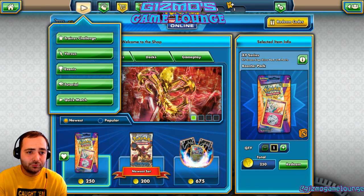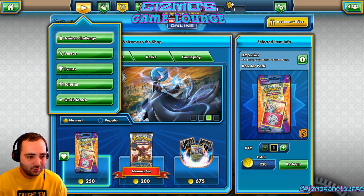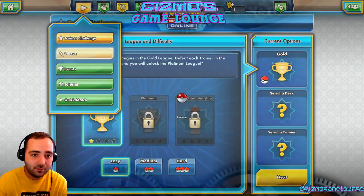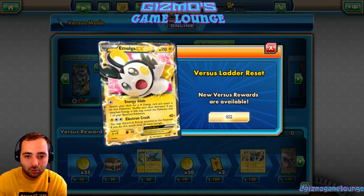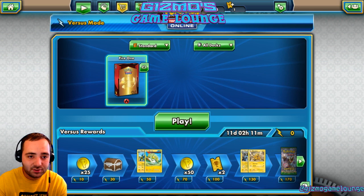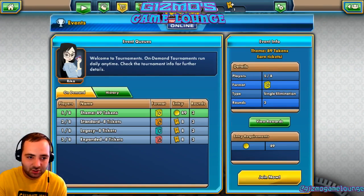So how do you play? You've got all of these modes. You've got Trainer Challenge, which is kind of like a tutorial except you get rewards for it — that's where you learn how to play before you go up against real players. And you've got Versus mode, which obviously is exactly what it sounds like — where you take your decks. You can do theme decks, you can go into standard mode, expanded, legacy, and so on. There are also special events, which are kind of like tournaments.